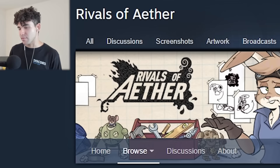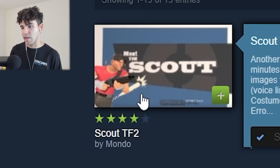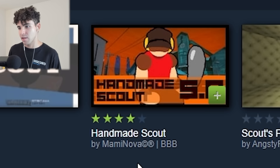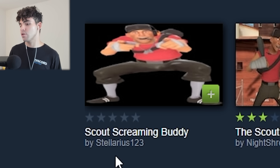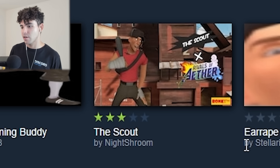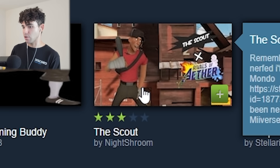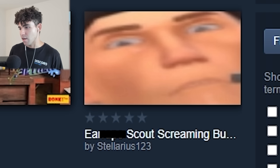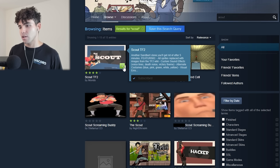We are on Steam and we are faced with a lot of decisions — well, like five decisions. We got Scout TF2, that looks kind of promising. Then we have Handmade Scout, which has its own charm. I actually get good feelings about this one. But then we have Scout Screaming Buddy. I don't feel too good about that considering it has the word screaming in the title and the PNG is just kind of stretched nice and wide. Then we have the Scout — graphic design is not this guy's passion. And then we have this one — not going to read out that word. This image also does not fill me with a lot of confidence. Let's go ahead and just download all of these.